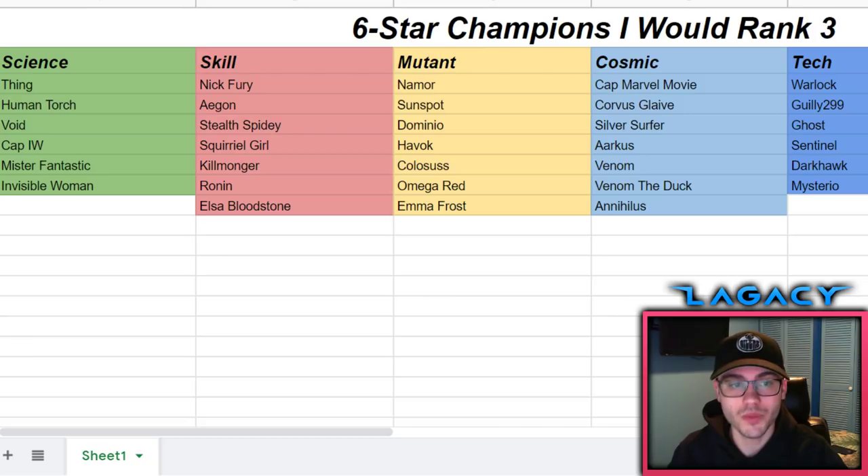It depends on your situation and your account - you can change the orders. Don't use this as a bible, just as a rough guide to get a good idea of which champions you'd want as your first rank threes for each class. Thing and Human Torch are definitely at the top of the science class for me at a rank three six-star level.